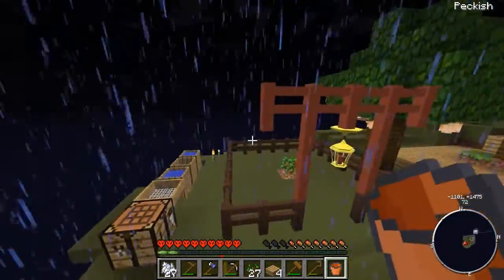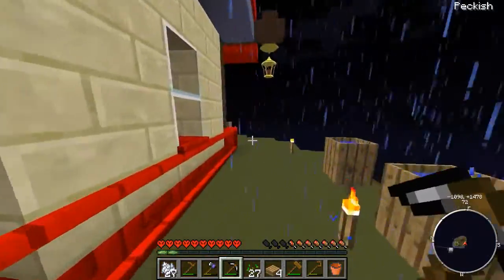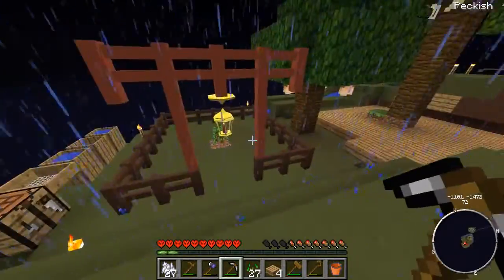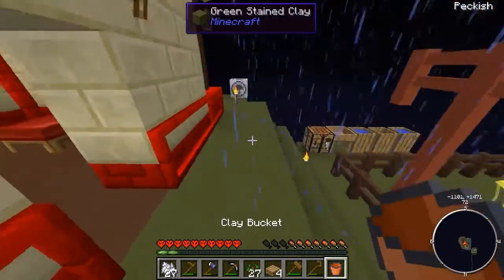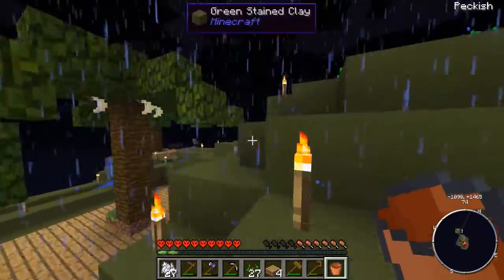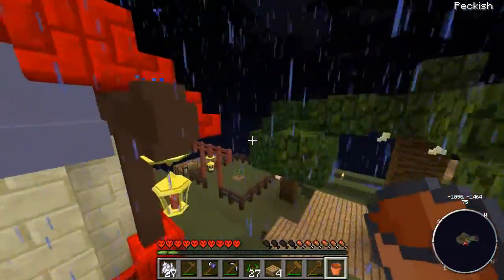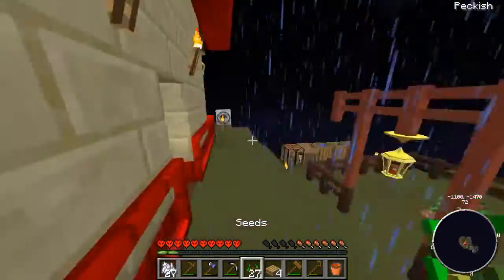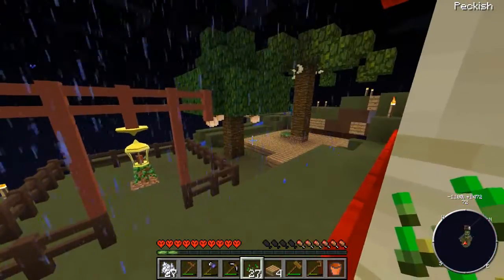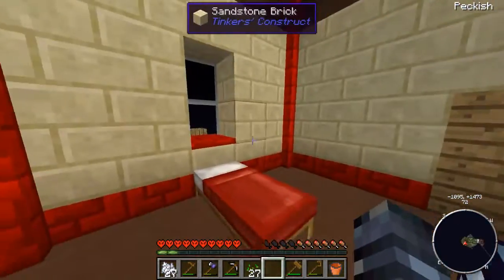I don't think I should worry about placing too many more barrels because I can now create infinite water sources, which is really cool. Then I can create somewhere to fish too. But mobs are spawning over there — that's something else I'll have to sort out. Oh god, they're coming for me!